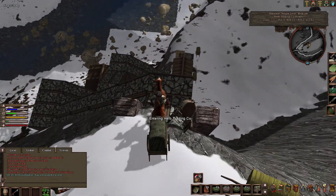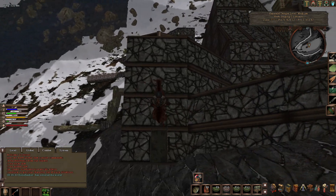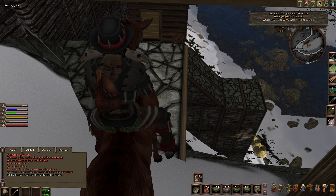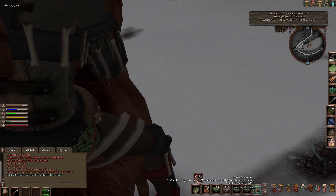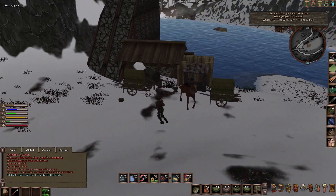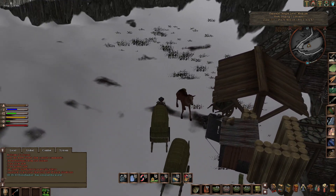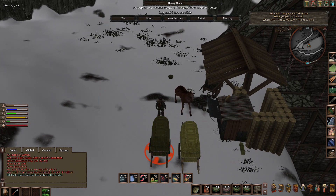There is a revenant around here. One thing I can say about revenants is they don't like any kind of player-made structure. So if you ever want to get away from a revenant, a good way is to find a player-made structure. I think rocks work too. I'm just getting the cart out of the way and parking it up somewhere nicer.